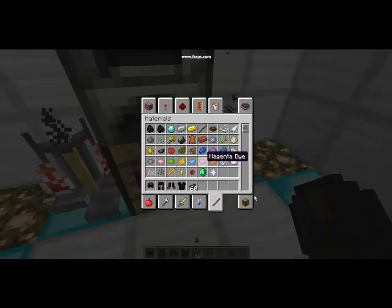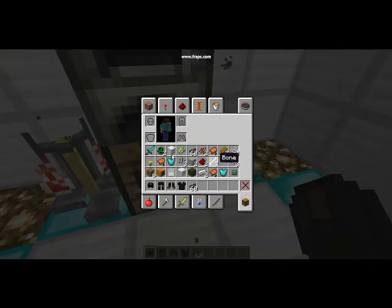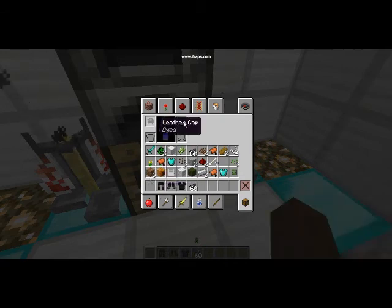Then go into your survival inventory — I know I'm on creative, but you just press E even on creative. Then you put it all on like a normal suit of armor, just a different color. Make sure it says dye.